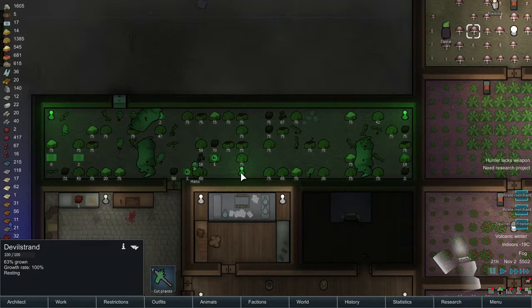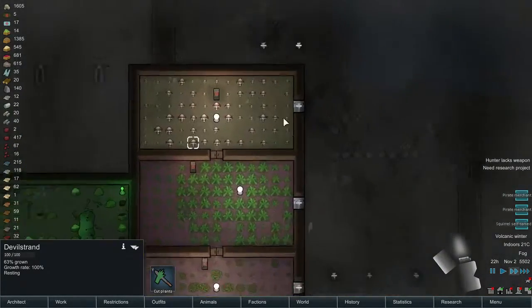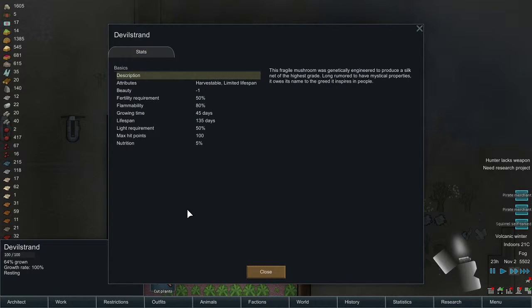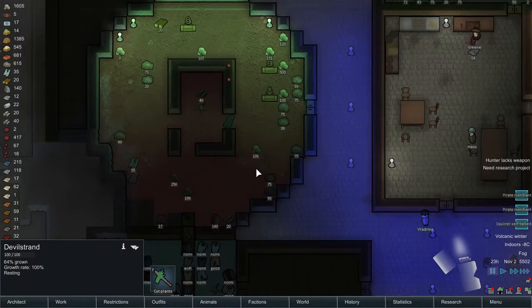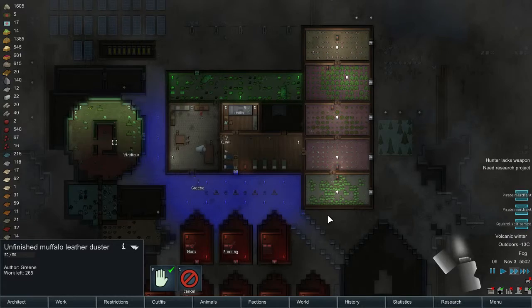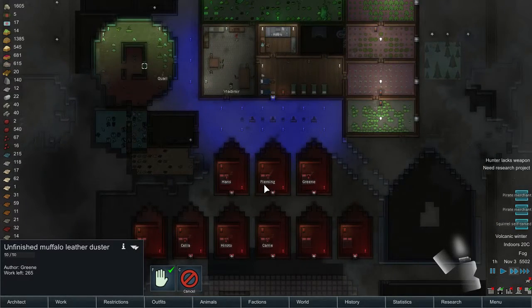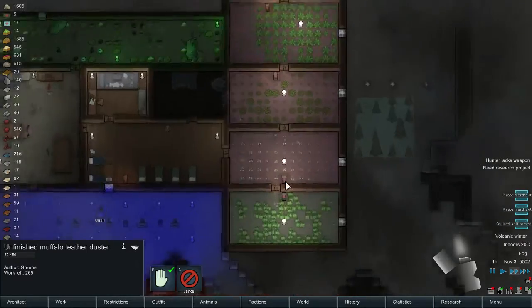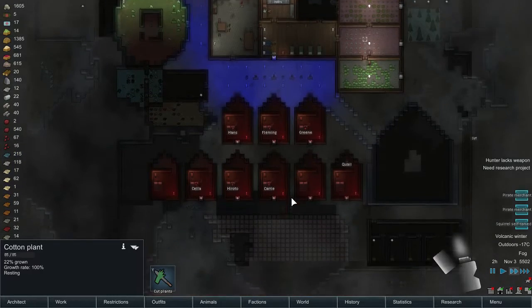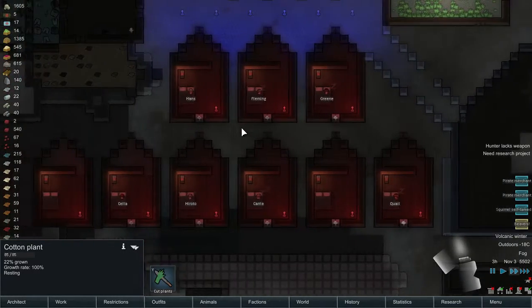They're growing Devil's Strand — this is taking so long to grow. Devil's Strand, by the way, produces silk. We've got a little fog in our surroundings. So we're growing cotton — nice and beautiful. Soon we should have clothes and we should start putting some beautiful carpets.